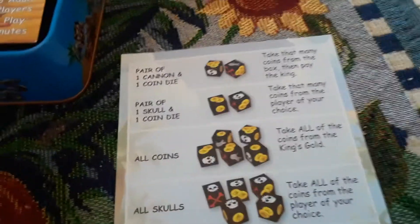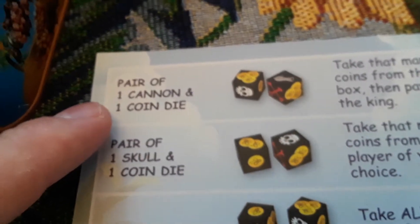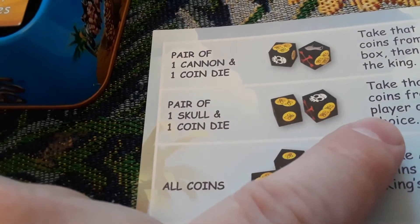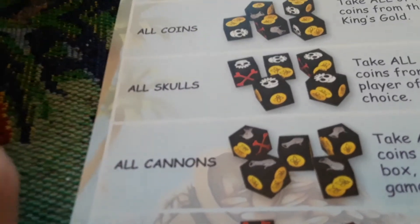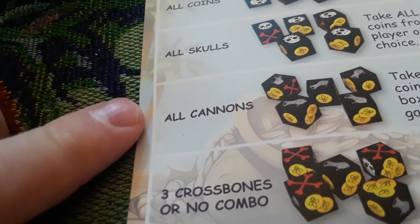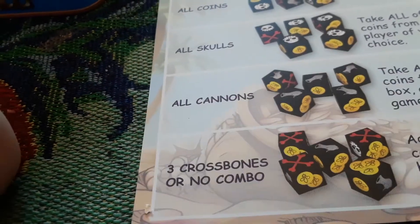Here is the reference card — this is how the combinations of the dice work. You got the cannon and the gold coin: take that many coins from the box, then pay the king. Skull and coin: take that many coins from the player of your choice. All coins: take all of the coins from the king's gold. All skulls: take all the coins from a player of your choice. All cannons: take all the coins from the box. Ending the game — three crossbones or no combo: add three of your coins to the king's gold as a penalty.